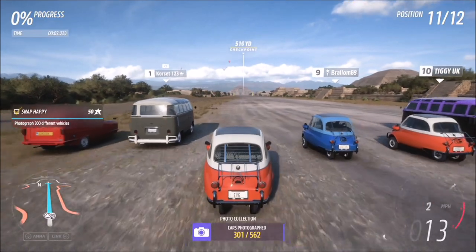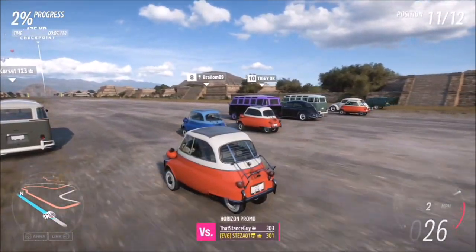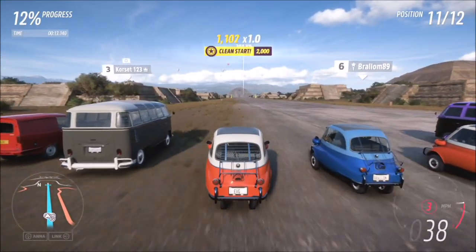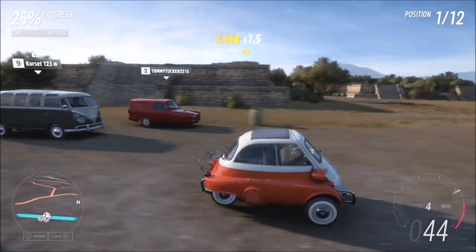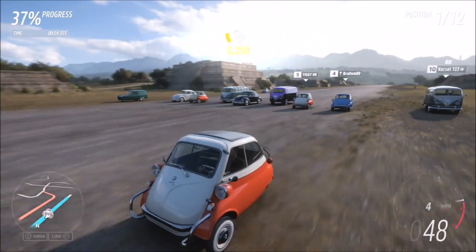If you've got your 45 points in the festival playlist and won the Peel itself, just head over to the drag strip, take your photo, and that'll complete the challenge. If you don't have it, head over to this race specifically, enter it in one of those cult classic cars, and the Peel will spawn — then just take a photo of it. It's as simple as that.